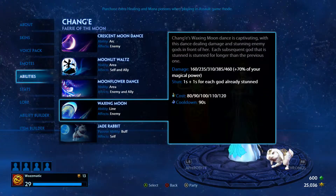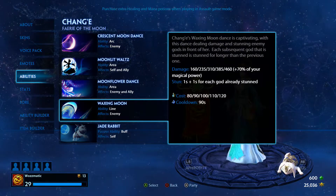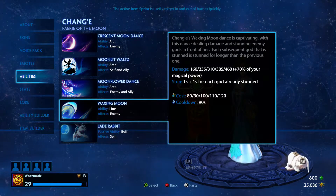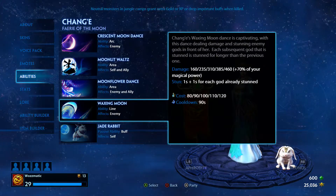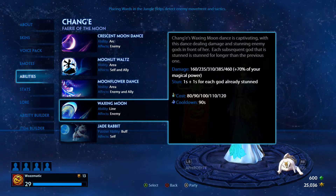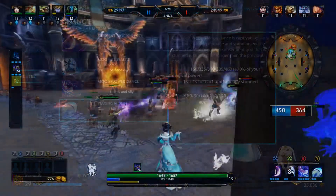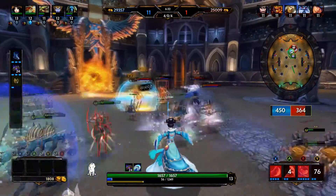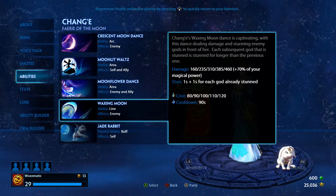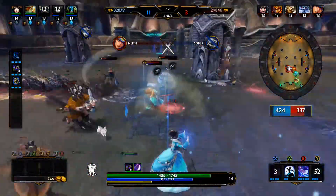Waxing Moon is Chang'e's ultimate — effectively a straight-line, fairly wide stun. Her Waxing Moon Dance is captivating, dealing damage and stunning enemy gods in front of her. Each subsequent god stunned is stunned for longer than the previous: one second plus one second for each god already stunned. If you have all five gods lined up in a straight line and you pop this, the person at the back will be stunned for five seconds. It's rare, but even two or three seconds is quite a long time for a stun. You can use it to get out of trouble, get into a fight, save teammates who are running away, pop it and go in, throw down a Moonflower Dance, heal your teammates, and get an AOE damage going as well.